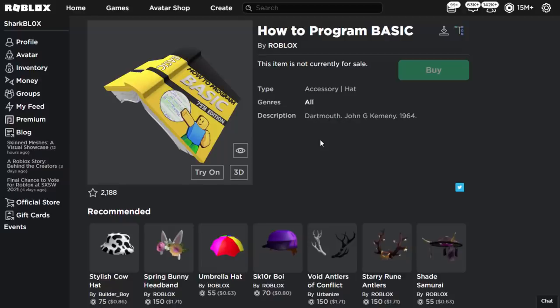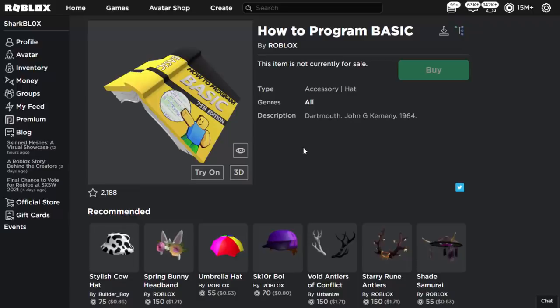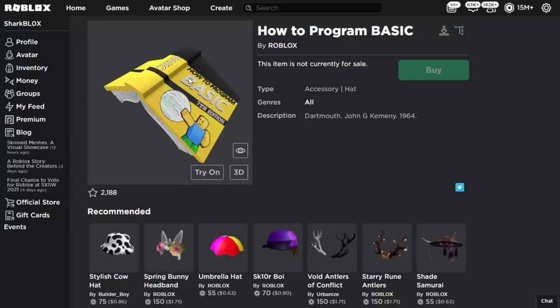Hey guys, Sharp Looks here. In this video I'll be showing you how to program the basic book in the Ready Player 2 event on Roblox. A friend sent me all the steps on Discord, so we'll be going through them. The game you need to play is called Bee Swarm Simulator — it's very popular, though I'm not a massive fan since I'm kind of lazy with these simulators.